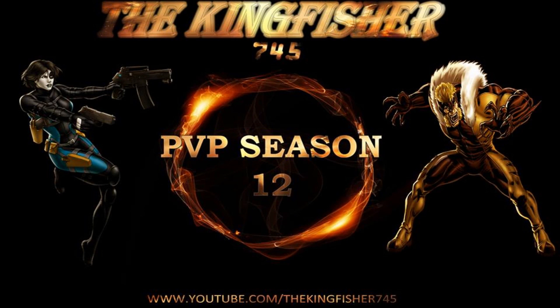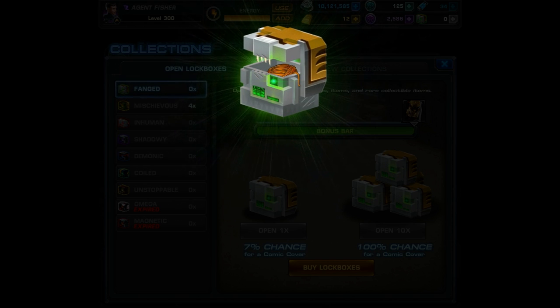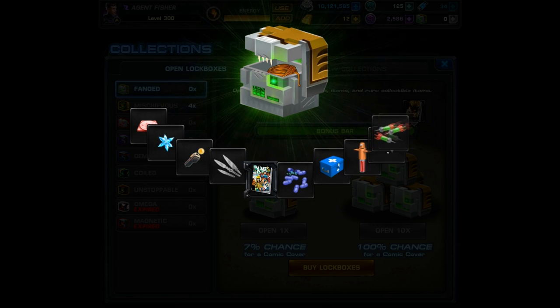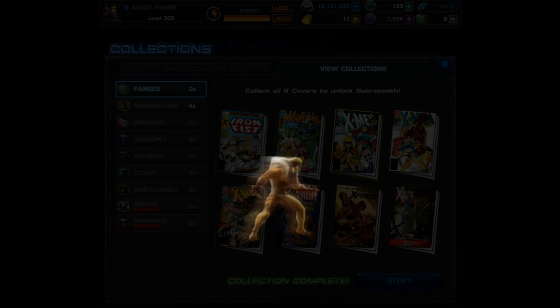What is up YouTube, it's Kingfisher745 and we're going to be unlocking the newest PVP lockbox character, Victor Creed aka Sabertooth. I had a really amazing start to get this character — 7 out of 7 comics with no duplicates — but then I hit a brick wall trying to get the 3rd cover. But I finally got it and unlocked Sabertooth earlier today.